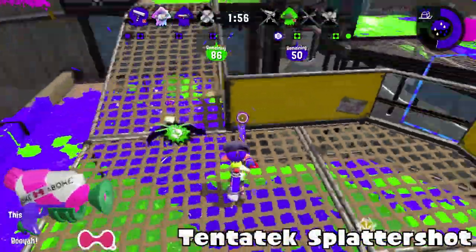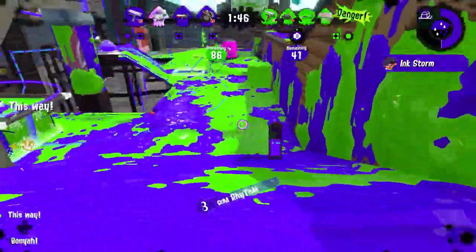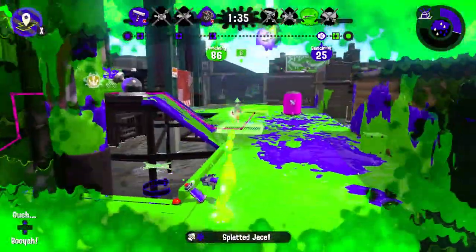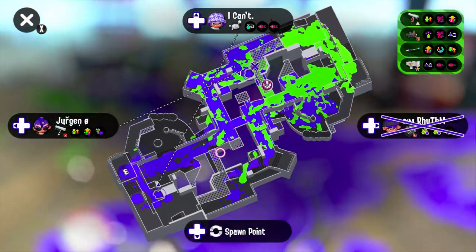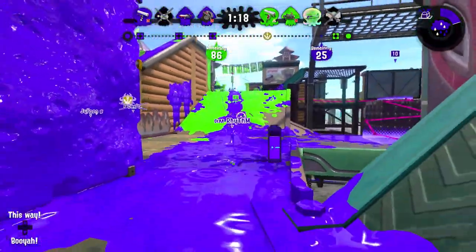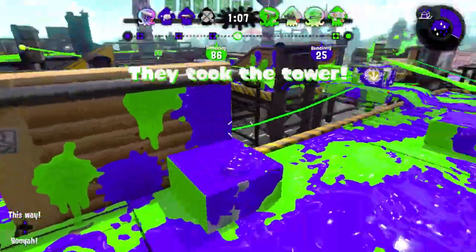Next I have the Tentatek Splattershot. Inkjet has fallen off a lot because everyone can aim at it now. The Tentatek Splattershot doesn't really spam Inkjet. Having Splat Bomb is really good — it's literally the most overall rounded weapon in the game. Inkjet is better than Splash Down, and Splat Bomb can be just as good as Burst Bomb. Its efficient ink tank allows it to be very all-around.